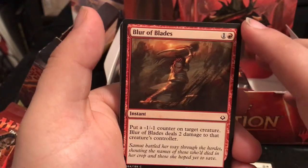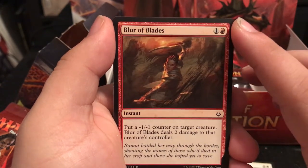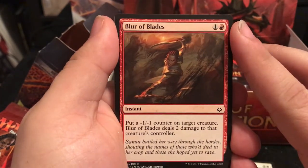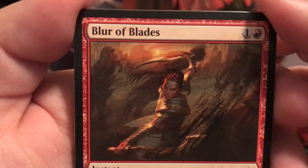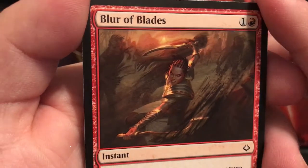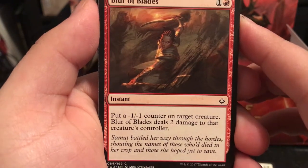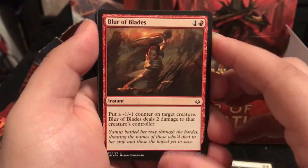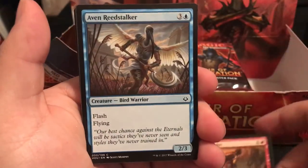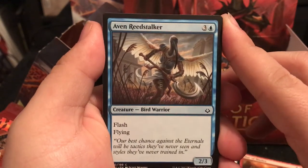Blur Blades is an instant for 2 - put a -1/-1 counter on a target creature, and Blur Blades deals 2 damage to that creature's controller. You can take out a creature and deal 2 damage at the same time. Samut battled her way through the horde - she was a legendary creature in the Amonkhet set and then got bumped up to Planeswalker.